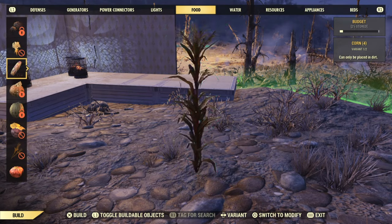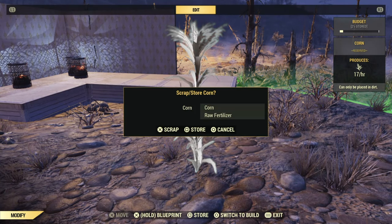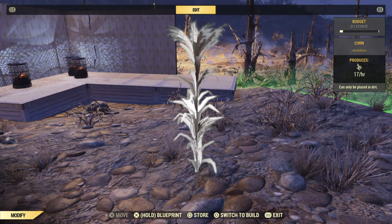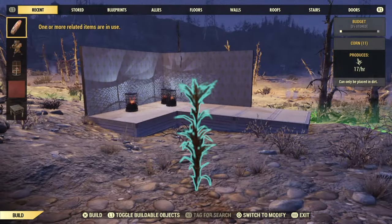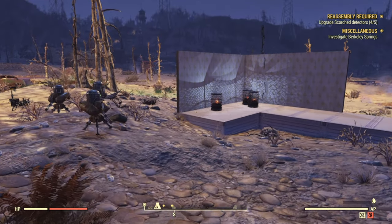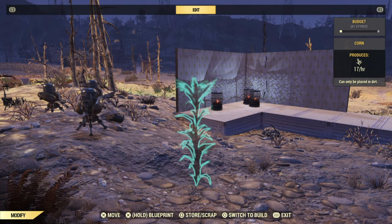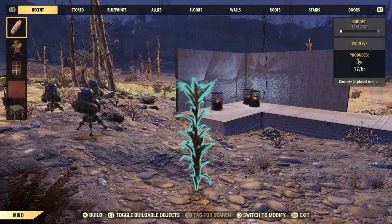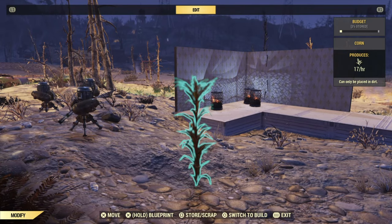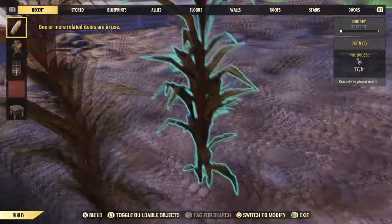As you continue to do this, you're going to notice when you're duplicating these items that the right side of that build budget is going to start to lower. There is a way to lower this even more, and I'll show you that right now. So once you're done duplicating the amount that you're happy with, you want to then plant down one corn at a time, and then scrap it. Do not try to scrap this within your story menu, because that will not work. I've tried it and it absolutely does not work. So in order to make it work, you have to pretty much delete every corn that you've planted down, and from there you can then place down as many objects as you want.